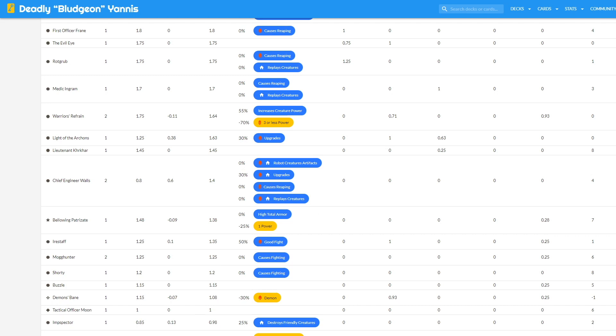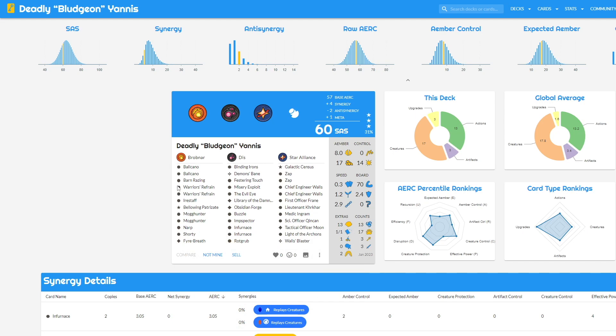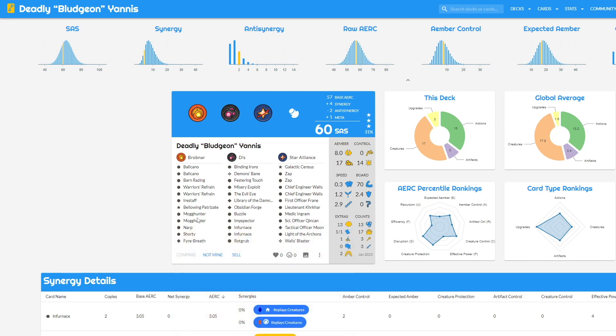Warrior's Refrain is a minus 70 because we have so many power three-or-lower creatures — we took that into account. The Bellowing Patrizate is only a minus 25 percent anti-synergy because we only have one one-power creature that would be destroyed immediately. Demon's Bane has anti-synergy because Infernus is a demon — it will kill our own Infernus. The Volcano is a minus 120 percent efficiency because we have so many creatures of four power or lower. Narp is a pretty bad double-edged sword — eight power with no real protection and complete anti-synergy with reaping creatures in pretty much every deck it's in.